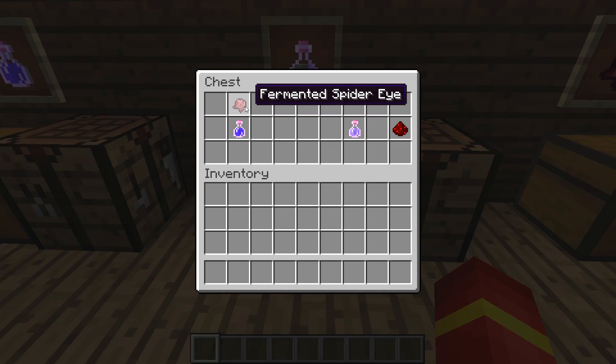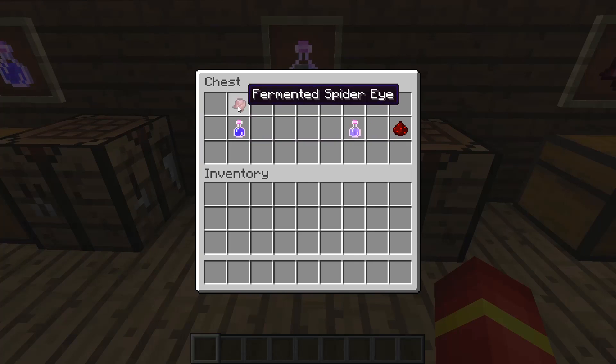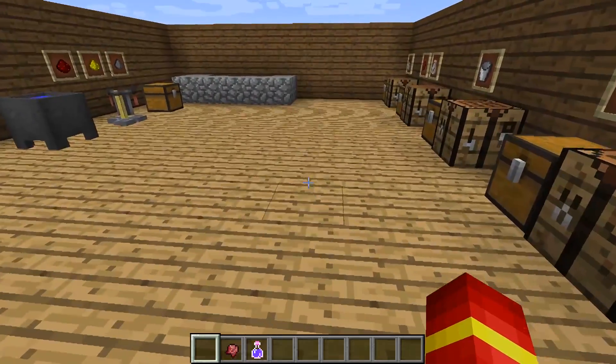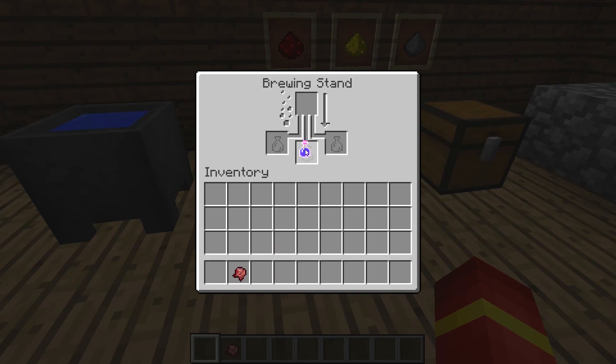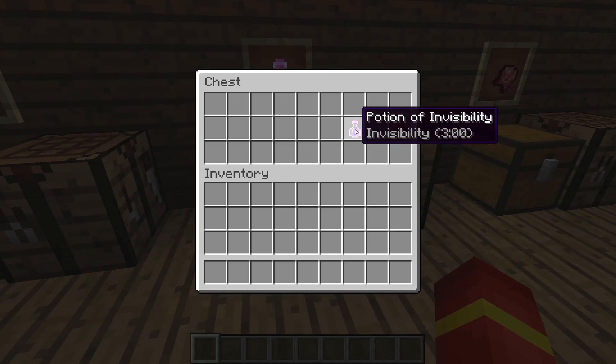The fermented spider eye, instead of getting mixed with an awkward potion, actually gets mixed with the potion of night vision. I will go ahead and craft this one, just because it's a little bit different — or at least it seems different. You brew it the exact same way. You put your potion of night vision on the bottom, and your fermented spider eye on top, and as you can see it is brewing, and the little progress bar is moving on. That will give you a potion of invisibility, which can also be increased with redstone.